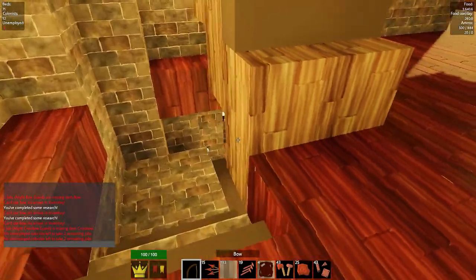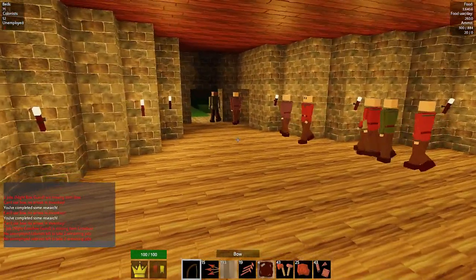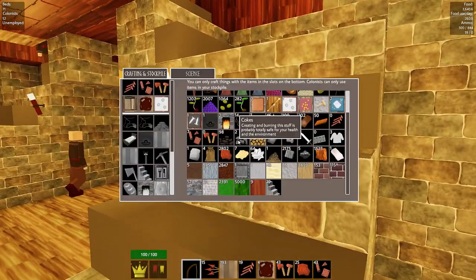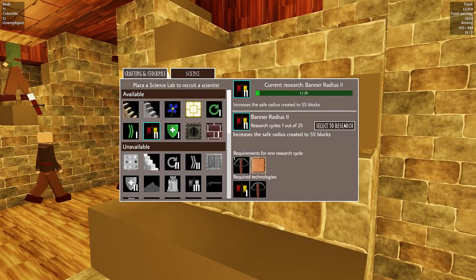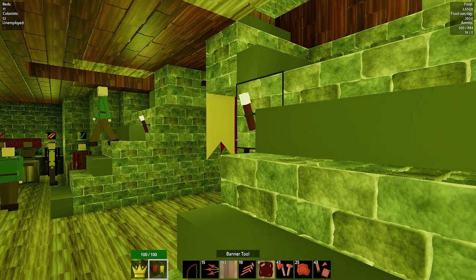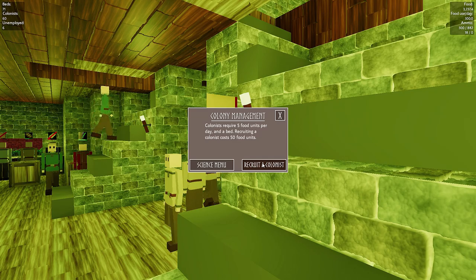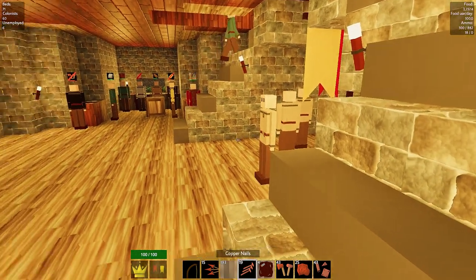I'm going downstairs to just double-check everything. Everyone's perfect. So we'll hire a couple more guys - I'm being really careful when it comes to hiring on this game. Recruit, recruit - we'll make it 60. We've finally got 60 because we're going to need them.